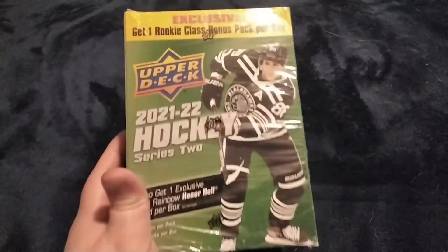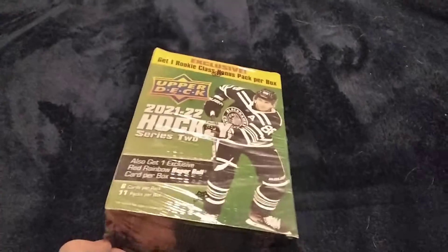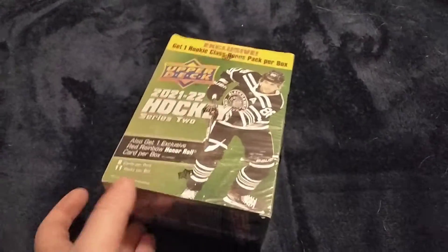Hey, what's going on guys, Random Machine back with another video. Welcome back to another box break and pack opening on the channel. I just went to Target, they had a couple more of these, so I got another mega box of 2021-22 Upper Deck Series 2. Looking for the Lucas Raymond, Marty Snyder, Mason McTavish Young Guns.